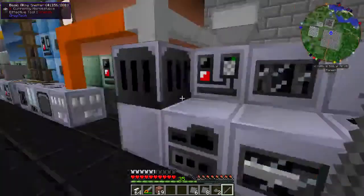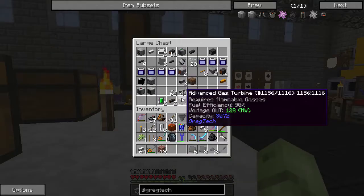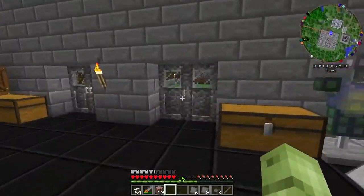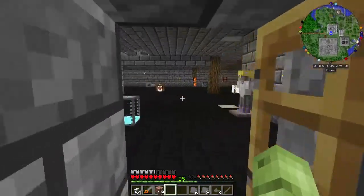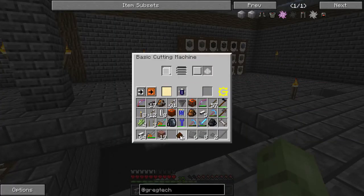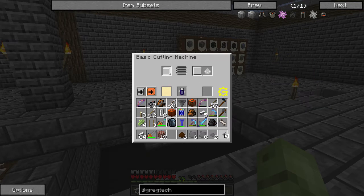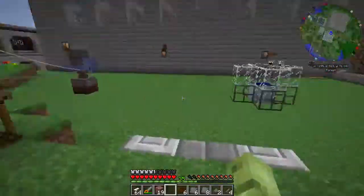I need my cutting machine and it's still over in the other building, because I don't have my distillation tower set up yet to make lubricant and I don't want to make more lubricant. So I'm just throwing everything in here with a battery at the moment. Hopefully that's going to be - yeah, that's plenty. It takes more to cut up a log. I'm going to make these screws now.